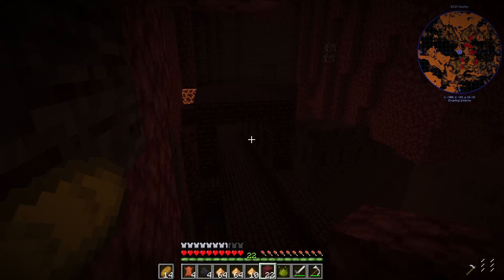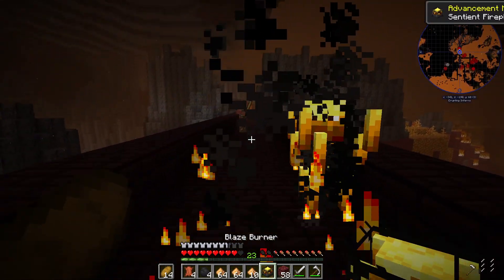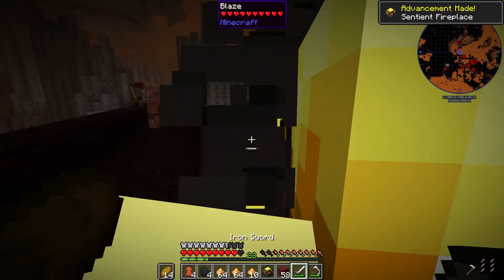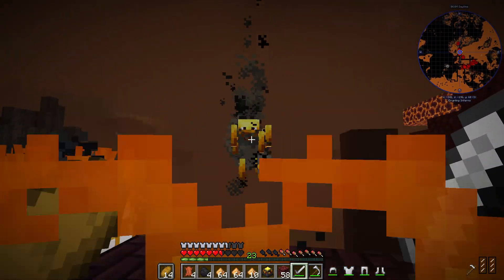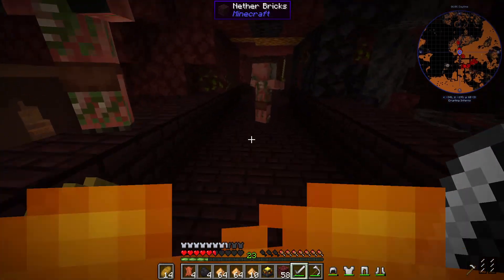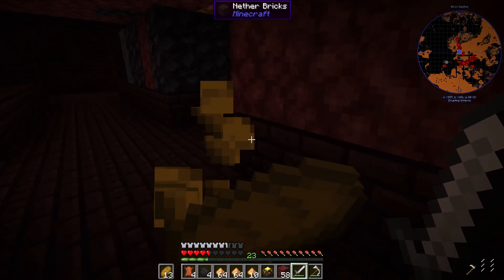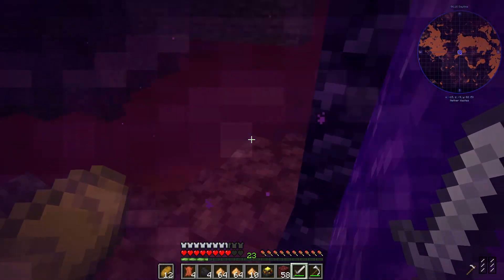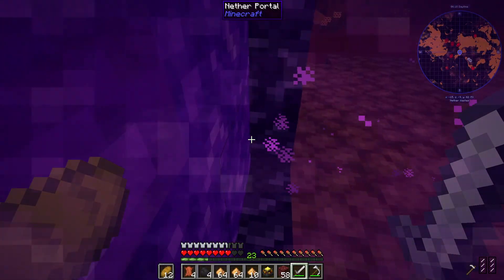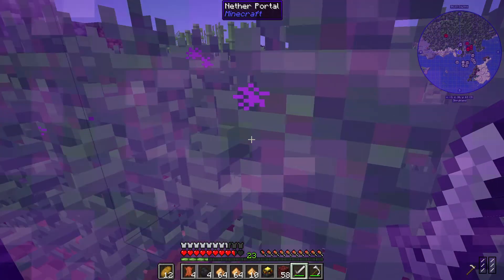Until I can unlock some form of flight, I think we'll be using waypoints to travel far distances in the nether. I found a blaze. Got one. And just for good luck I'll... Nah, I can kill him. Run! I can kill him. And we are out of here. I'm not crossing back through the nether to get back home. I'm sorry. I am a coward.